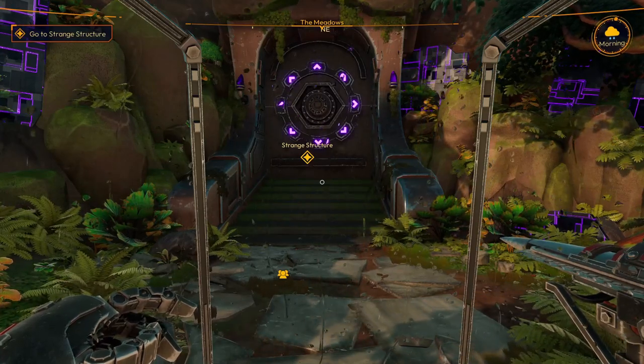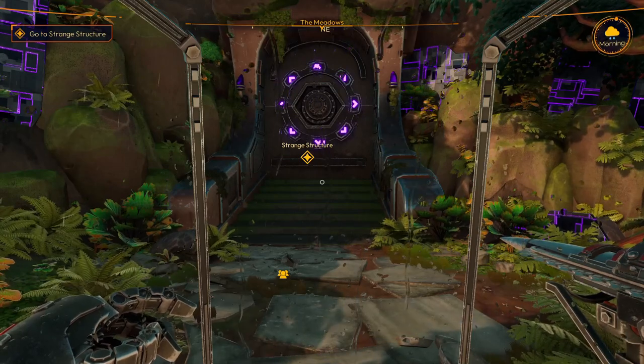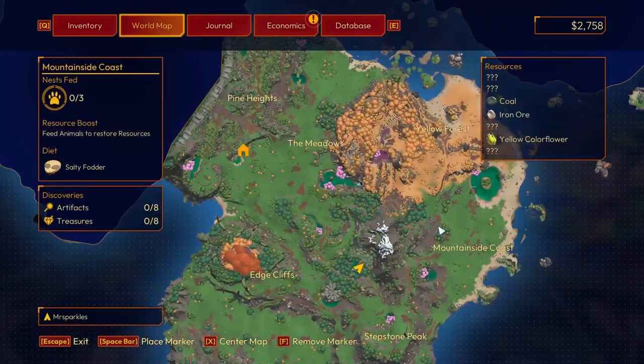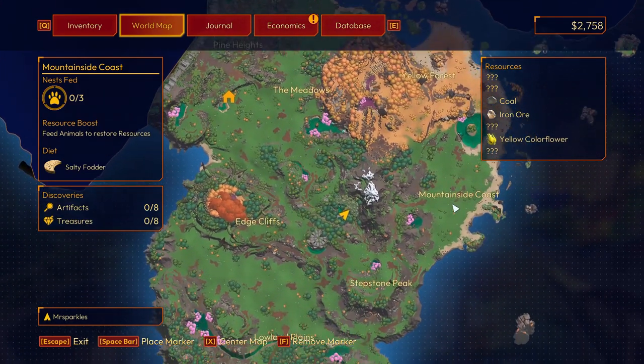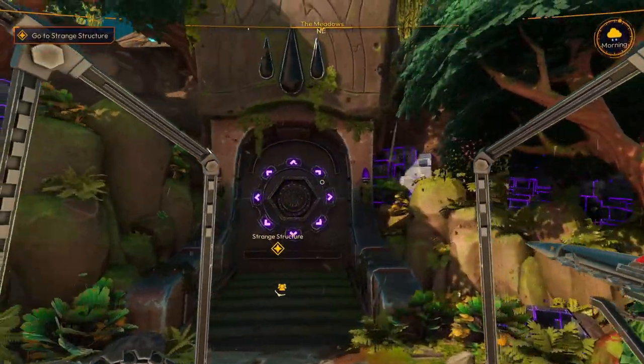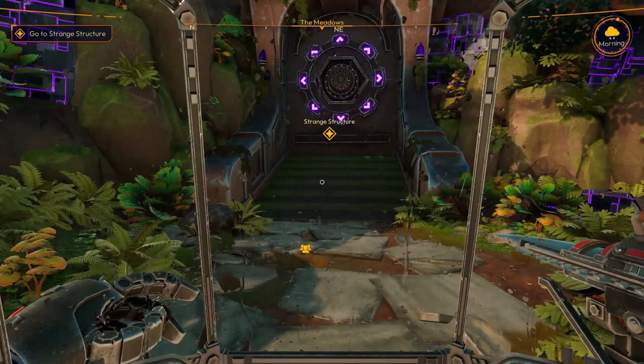Hello everybody, welcome to Lightyear Frontier. In the last episode we completed the two areas — mountainside coast and lowland plains. In doing that we have unlocked this door, which we shall go into today.